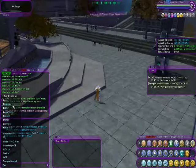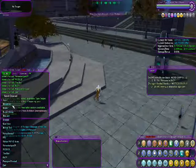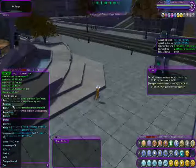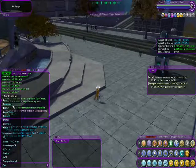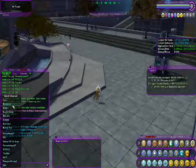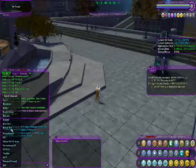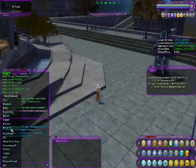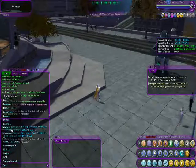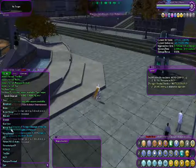Team is everybody that you're in a team with. Supergroup is everybody in your supergroup. Request is everybody on your server. Friends is all of your server friends. Coalition is everybody in your coalition — a coalition is pretty much a group of supergroups. The active tab, I think, is the last thing that someone said in chat, and it will send into that channel. But don't quote me on that, because I've never really used the active tab.